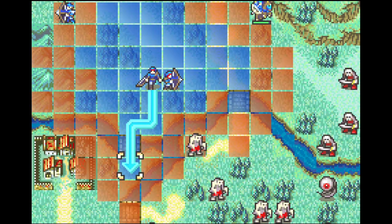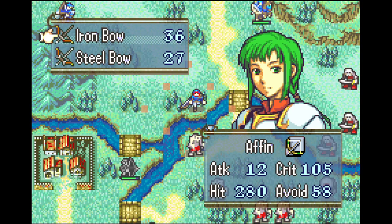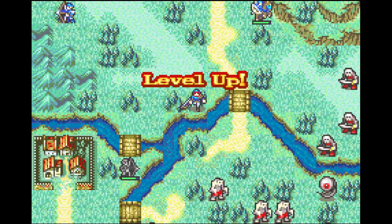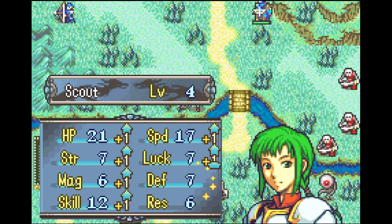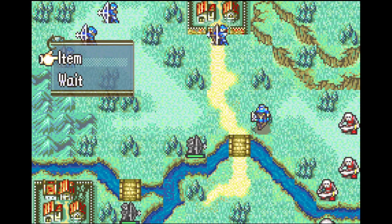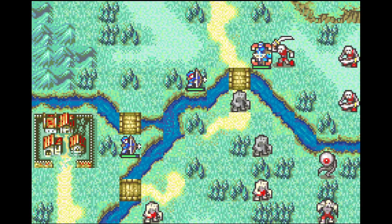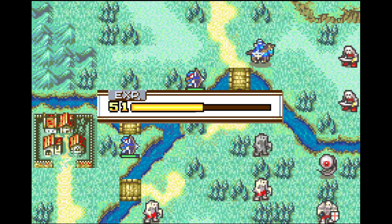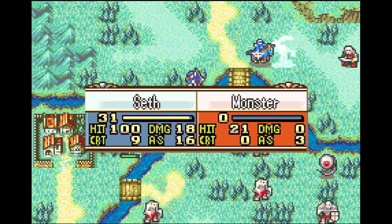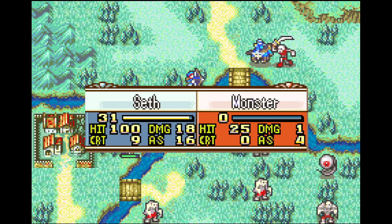On turn 2, Gilliam continues to move south. And Vanessa Iron Bow kills this revenant across the river, hitting level 4 in the process. Seth moves down into the forest, holding onto an iron sword. This will allow him to kill the three reinforcements that spawned on the enemy phase, and he will gain a level in the process.